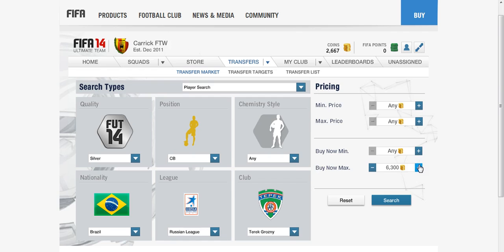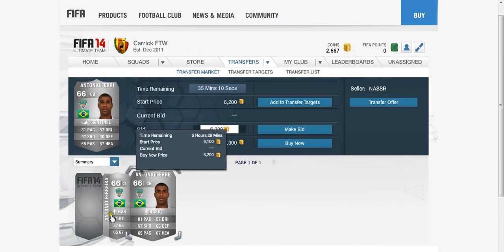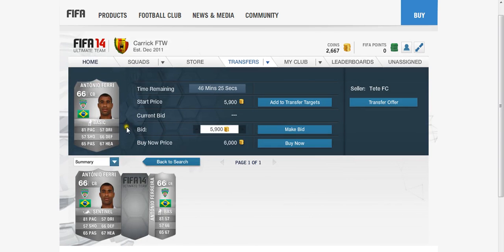Today we are looking at a Russian league player who is Brazilian and plays for Terek Groznyi. He's a centre back and obviously a silver. On the Xbox his lowest price is 6,000 coins, and it is of course Antonio Ferreira.